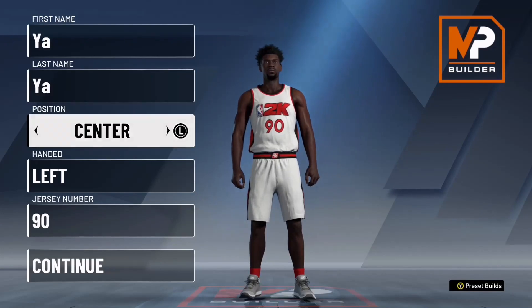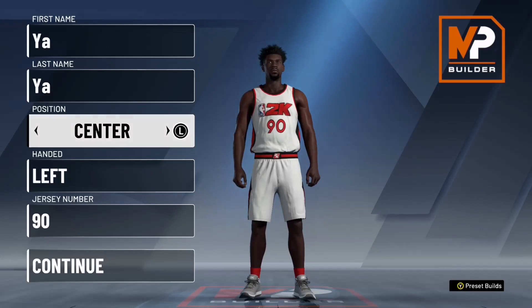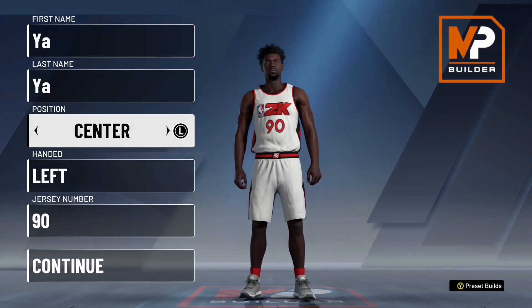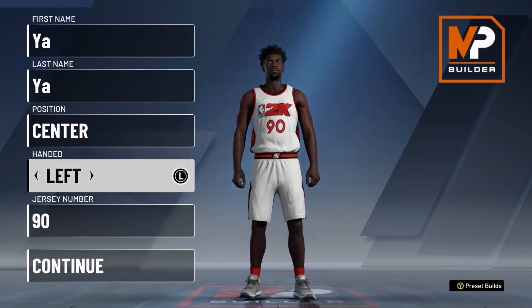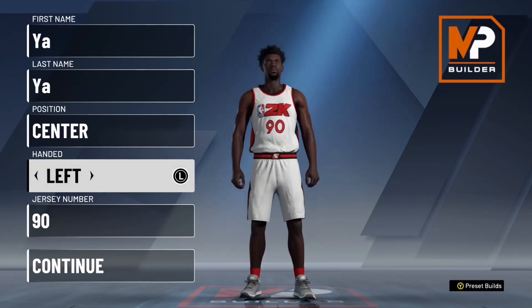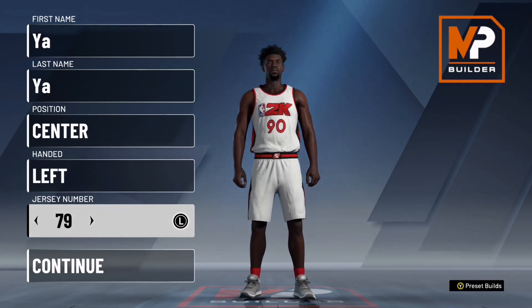First you want to start off — make a name, anything doesn't matter. Then for position you want to be center, and for hand I just picked left. I'm not even sure if it does anything, but I'm picking left hand. Jersey number doesn't matter, I went with 76.